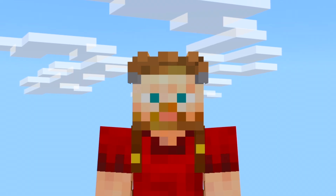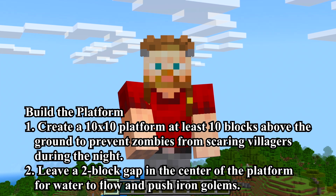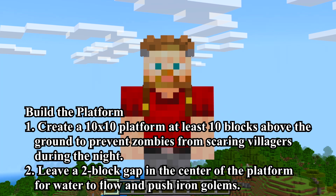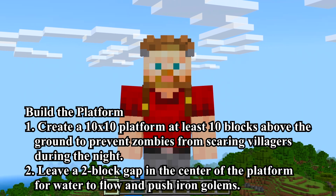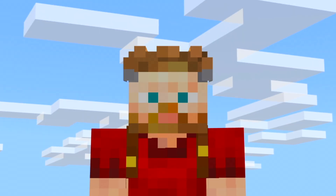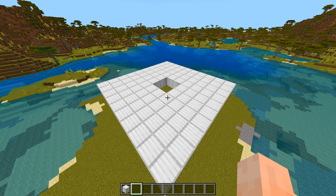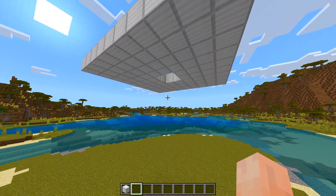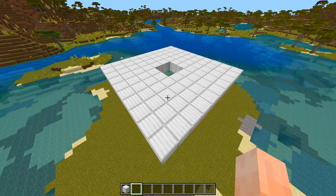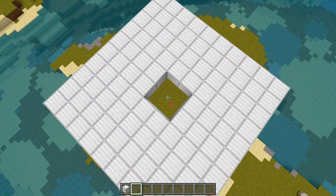Step 3: Build the platform. Create a 10x10 platform at least 10 blocks off the ground, and leave a 2-block gap in the center for water to flow and push iron golems. Checking compliance: 10x10 platform — check; at least 10 blocks above the ground — check; 2-block gap in the center — check.